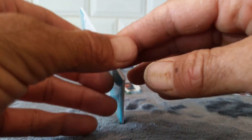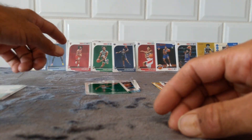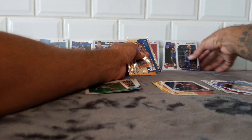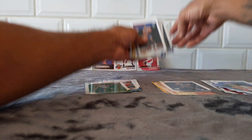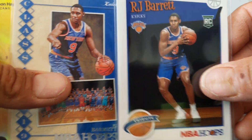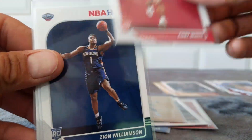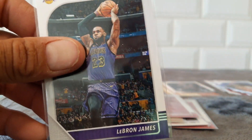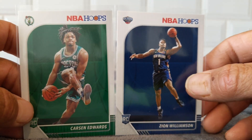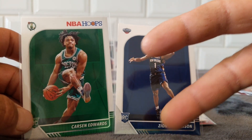It looks lame like hoops, not sure about Keldon, but it turned out being good. We did get Rui, RJ times two, arriving, Jackson Hayes, Kobe White, Zion, Carson Edwards, LeBron for the PC. I'll take those two — boom, Zion and Carson. Let me know what you guys think down below. Until next time, God bless, Godspeed, love you all, be safe. Peace.